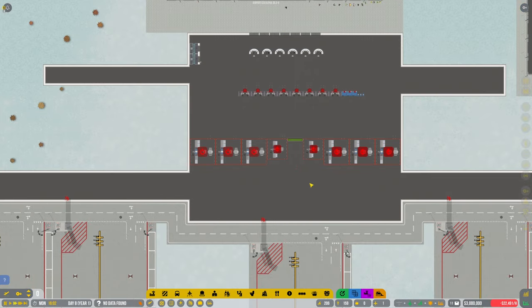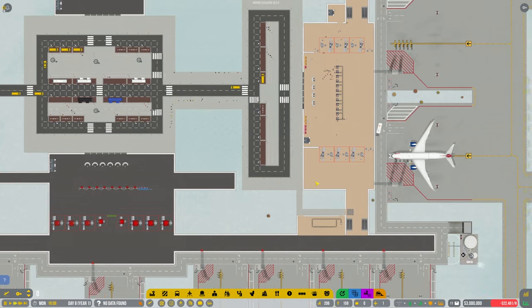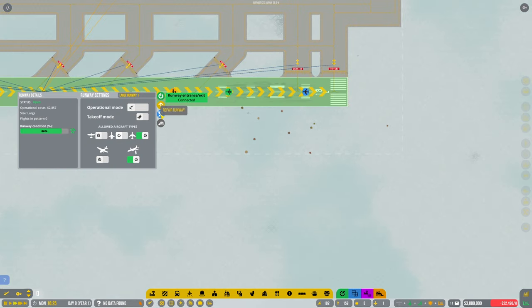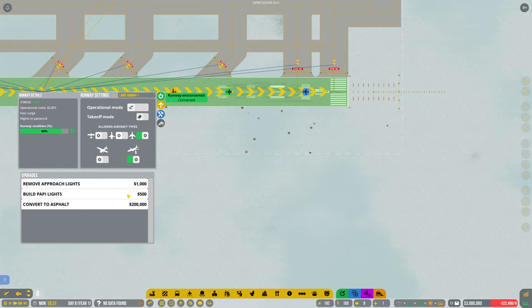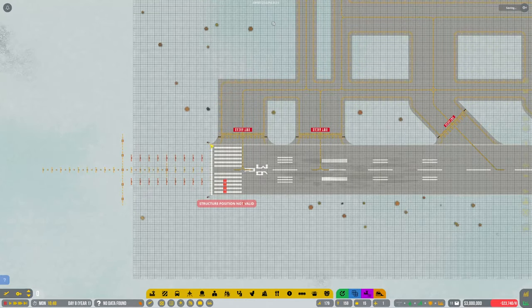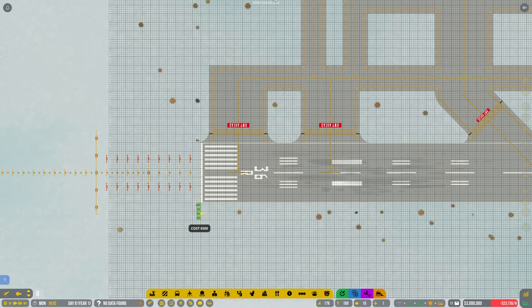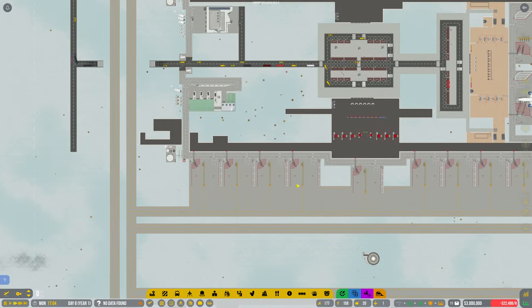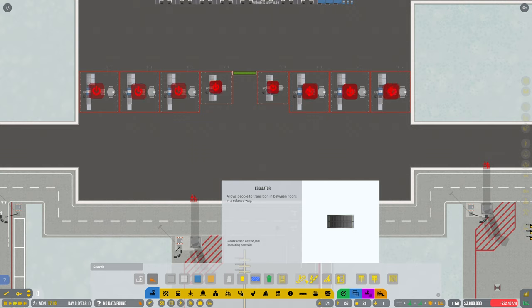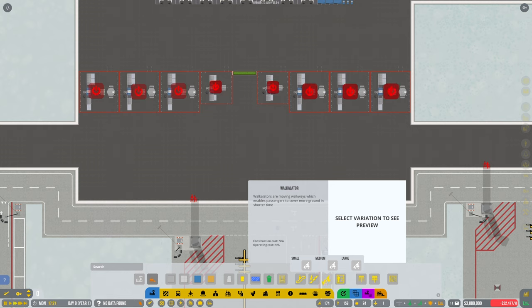Okay, so they go through there and then they're going to need to get upstairs to the gates. I'm quite impressed I'm not getting loads of notifications. They're moaning about lights — I've got to do the upgrades on this side. There are the lights. I've done it wrong again. I can't rotate it — all right, there we go. We need some stairs in here — escalator, stairs, walkway — let's go for escalators.